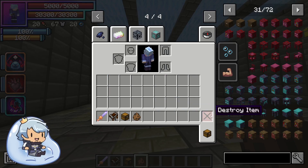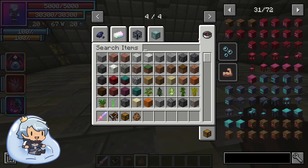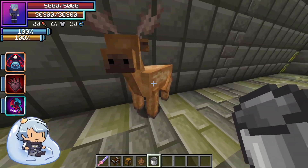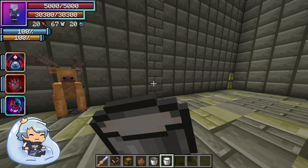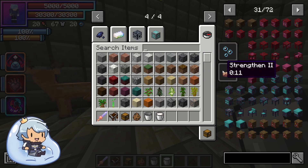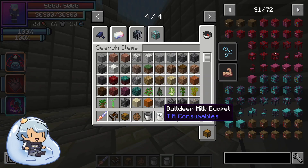These guys basically function as cows — that's why they make the little moo sound. If you get a bucket and right-click them, you can get milk off of them. So we got a bull deer milk bucket. I'm not really sure how it compares to regular cow milk or if it gives a buff, but I think it's just another source of milk.